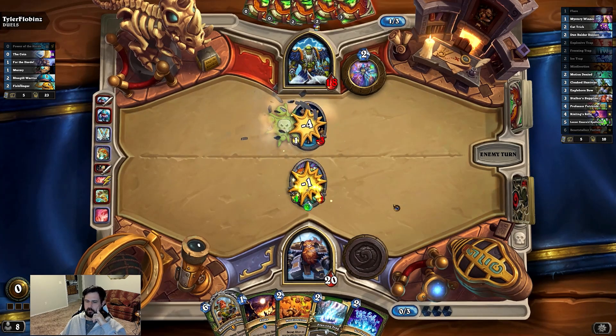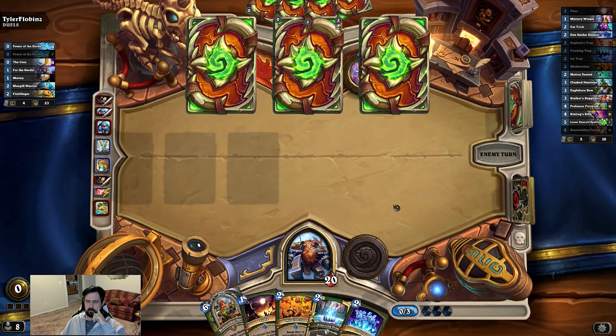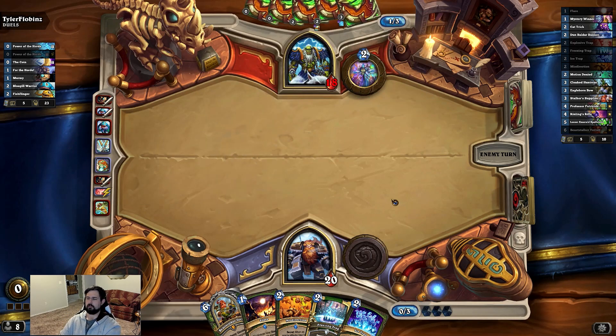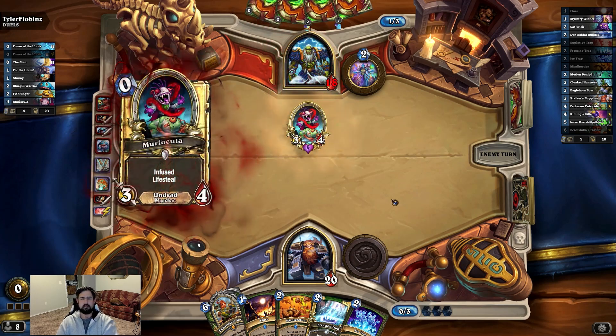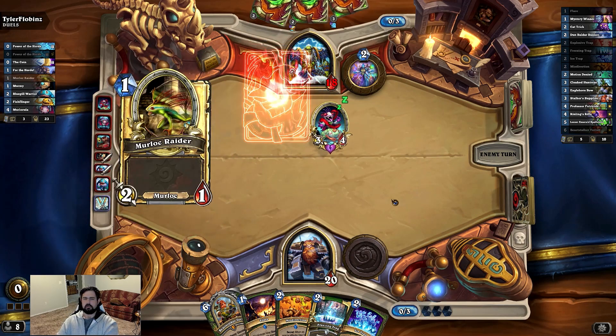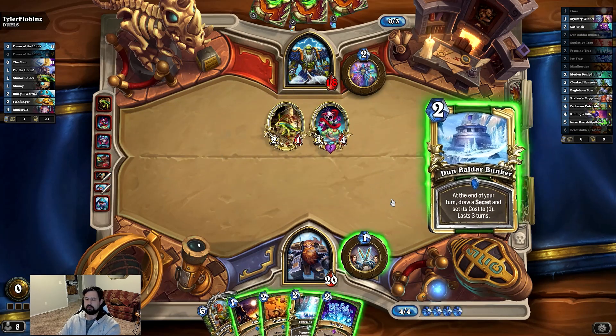I probably would have done the same thing. He's discovering a card. Some of those powers you can get during the run where it does something every time you discover a card — that'd be pretty awesome to play with. Life steal — very nice. So he just went full-on murloc, that's interesting.